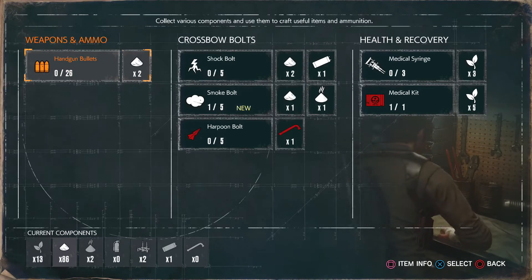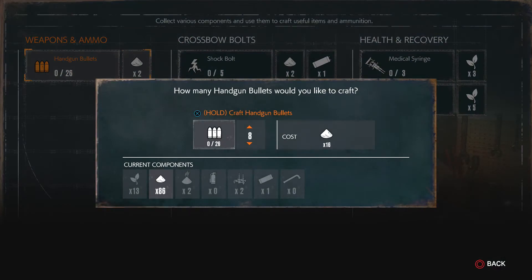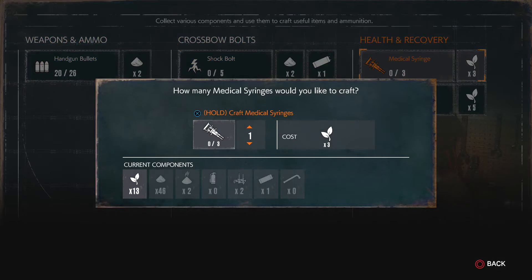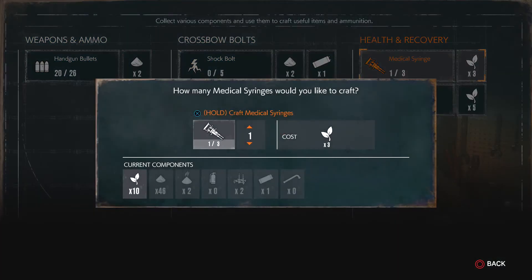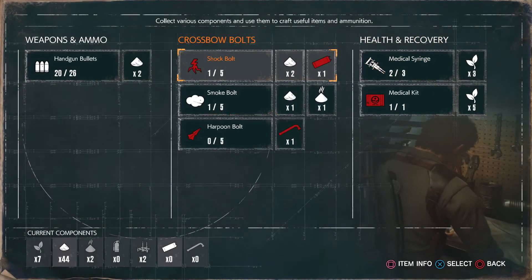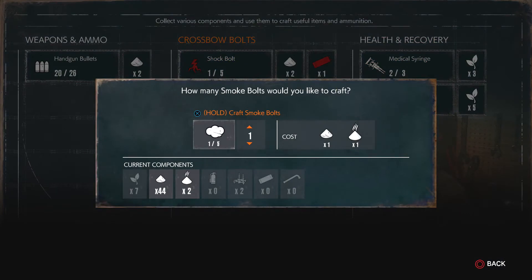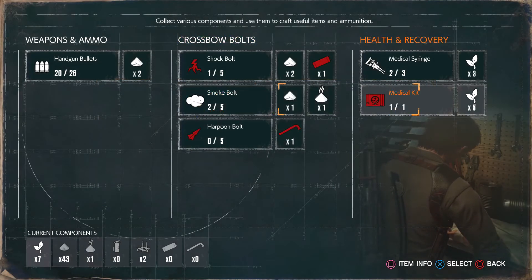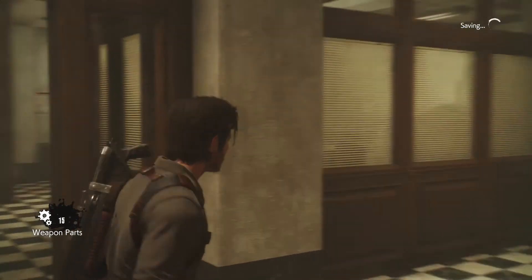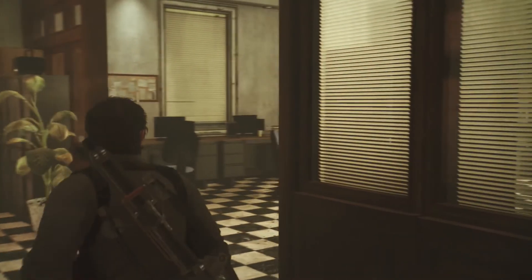Handgun bullets from this workbench cost only 2 gunpowder — way less than before; before it was like 6. So it's totally worth waiting until you can get in here to do this if possible. Let's make 20 bullets. Then syringes — they cost 3 herbs and I've got 13, so let's make 2. Smoke bolts only take 1 gunpowder — damn, that's nice. Use them if you got them. I feel slightly more prepared to be back out there doing really dangerous and difficult things.